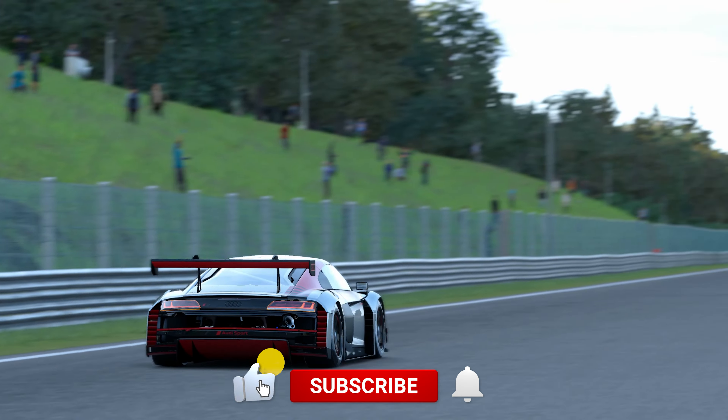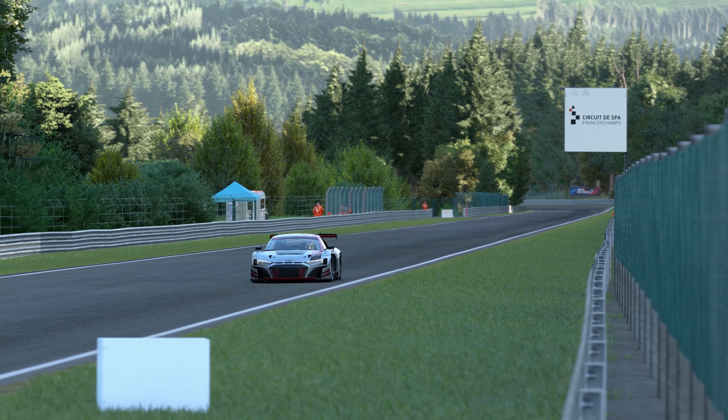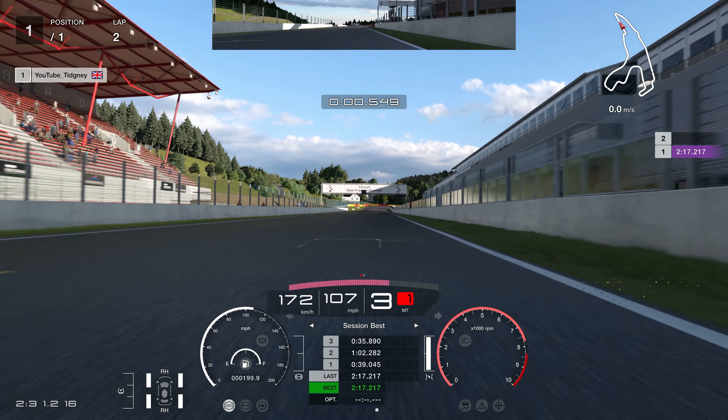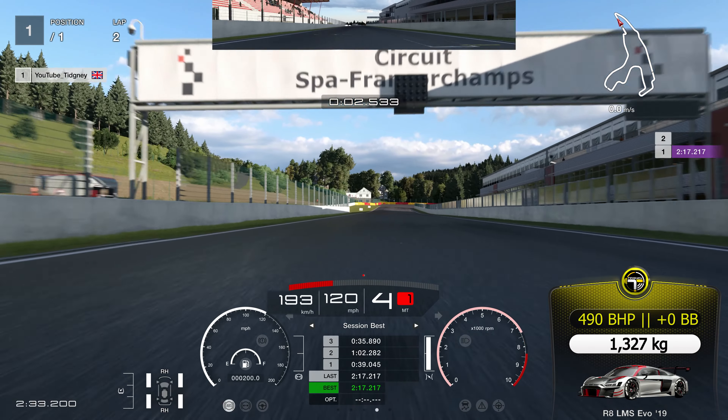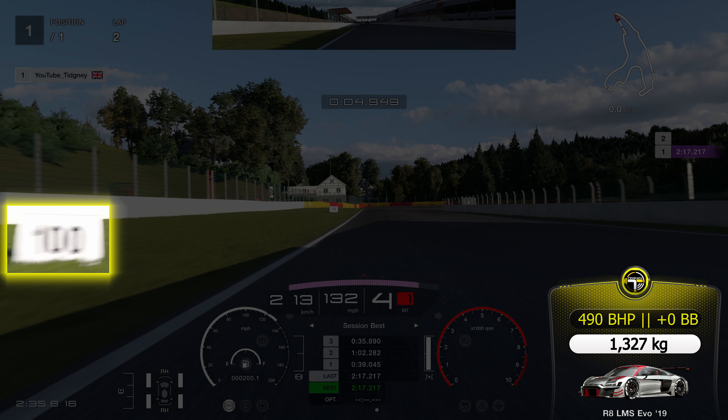If you enjoy this video, as always do give a like and subscribe to the channel to stay in touch with all the latest content. We're going to stop at the Kemmel Straight and start the lap again and give you a guide here. We're heading towards Turn 1, looking on the left-hand side for that 100 board.